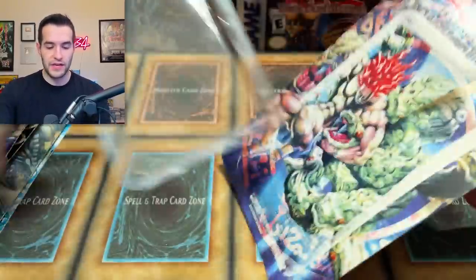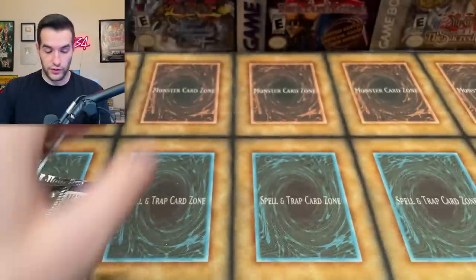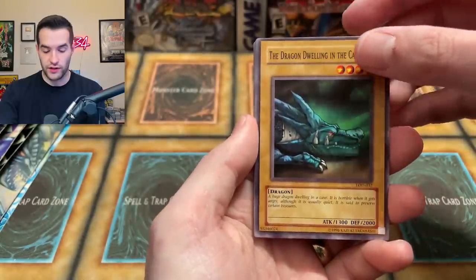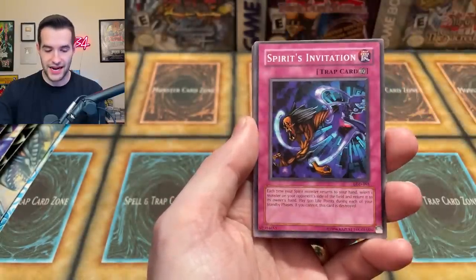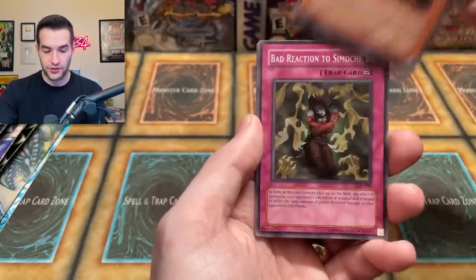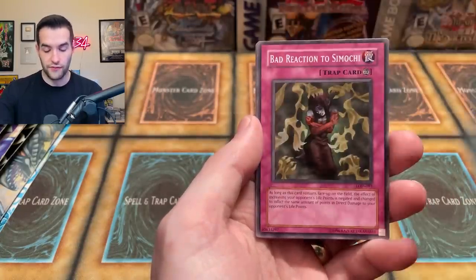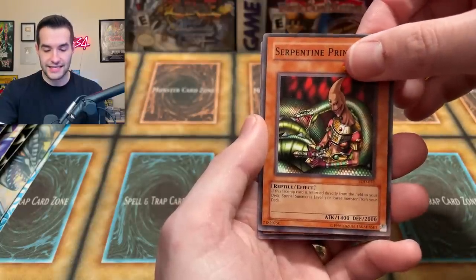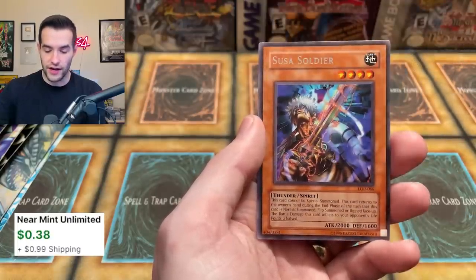Let's go to Legacy of Darkness - see what we can get. That thing just really opened up very easily, packs are flying everywhere. LOD - we have the Dragon Dwelling in the Cave. Check out that centering, pushed way up. Spirit Invitation, Twin-Headed Wolf, Gradius' Option, Super Rejuvenation - went up a lot for a short time. Battery Actor's Simoshi, Robo Lady, Serpentine Princess. Is this the foil? No, it's a Sousa Soldier. So far two foils, both supers. We're looking for an ultra or a secret in one of these.